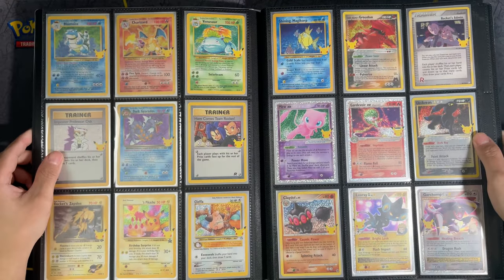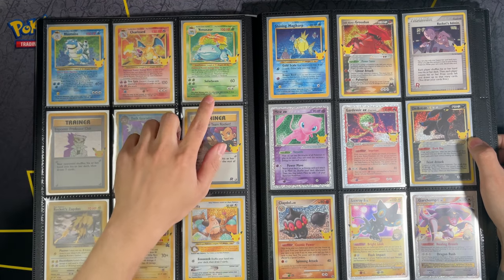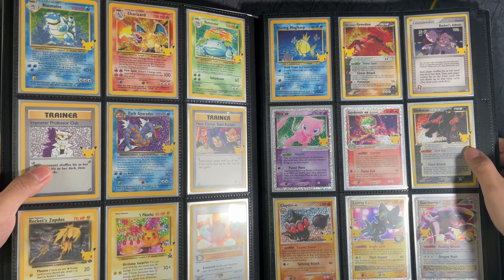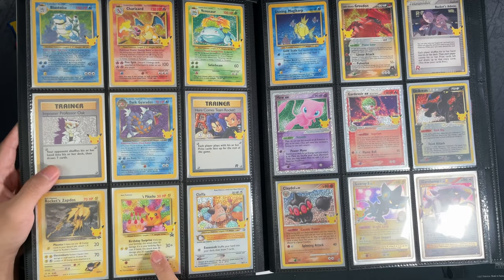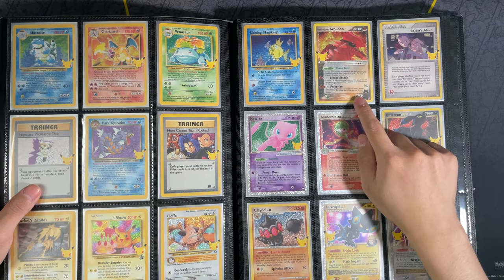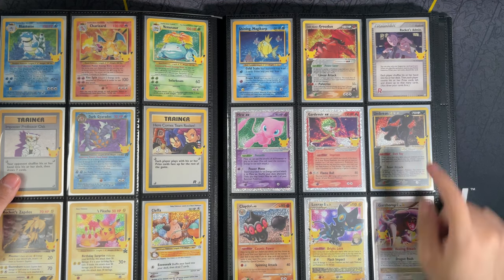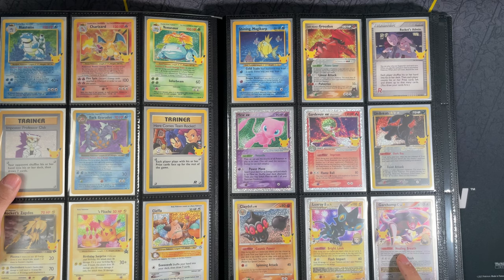Moving on to the Classic Collection, starting off with Blastoise, Charizard, Venusaur, Professor Oak, Dark Gyarados — if the light will show it, there you go — Here Comes Team Rocket, Rocket's Zapdos, Birthday Pikachu, Espeon, Shining Magikarp, Team Magma's Groudon, Rocket Admin, Mew EX, Gardevoir EX, Umbreon Gold Star, Politoed, Luxray, and Garchomp C Level X.